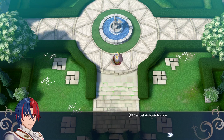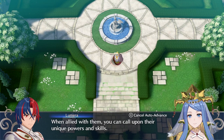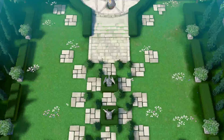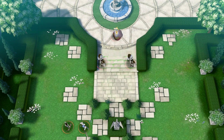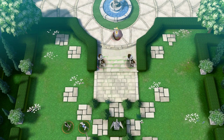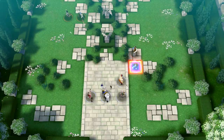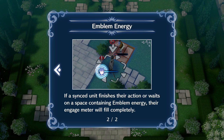Each emblem has their own abilities — when allied with them you can call upon their unique powers and skills. Sigurd's power won't be the same as Marth's, we'd better keep our eyes open. Sigurd says his rapier is effective against cavalry. Also: sometimes an emblem's energy lingers in a space — if a synced unit finishes their action on a space containing emblem energy, their engage meter will fill completely.